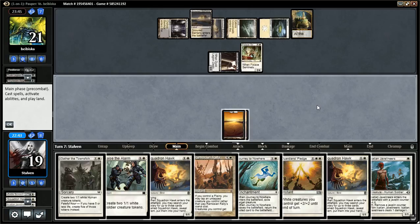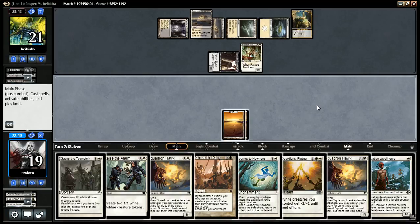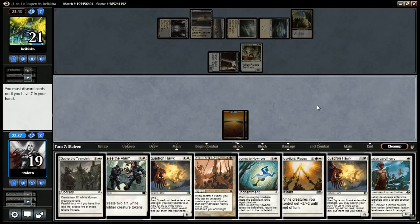I think maybe block it with Raise the Alarm. Let's pass the turn — I'm going to use Raise the Alarm, block with both of them. That was a mistake, I should have played Raise the Alarm main phase, or Gather the Townsfolk main phase. I'm so distracted by my opponent's board. I think we might want to get rid of Guardian's Pledge — I don't think that's the route we're going to be going right now.